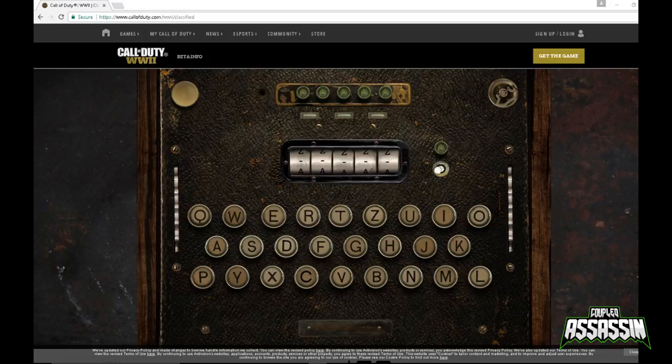You need to head over to callofduty.com/classified. When you load it, it will bring up the Enigma machine and then you need to type in the following codes. Like the previous video, we're going to type in I-U-F-D-J, and then all you need to do is flick the switch.